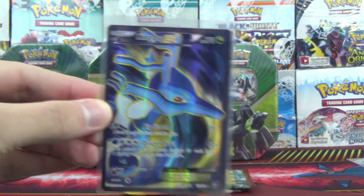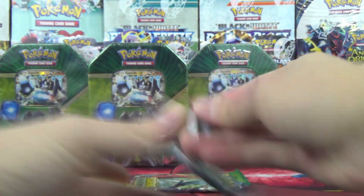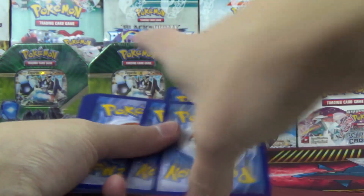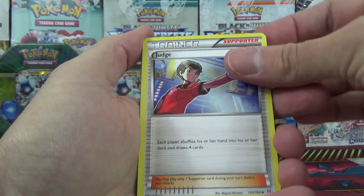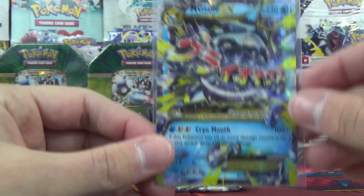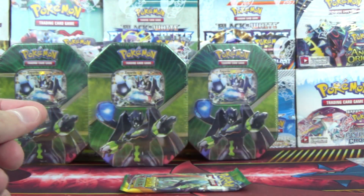Full art! So there's some of that shiny shine — that shines so bright for us all right there. A couple of solid pulls there with the full art Kindra and the N. Let's see if Breakthrough can break through with another good pull for us here. These codes are always white in Breakthrough. Breakthrough was the first set which had multiple different code arts, just FYI. We got a Buddy Rescue, Town Map, Judge, Reverse Curlia, and another Ultra Mega Glalie EX with Cryo Mouth Attack.